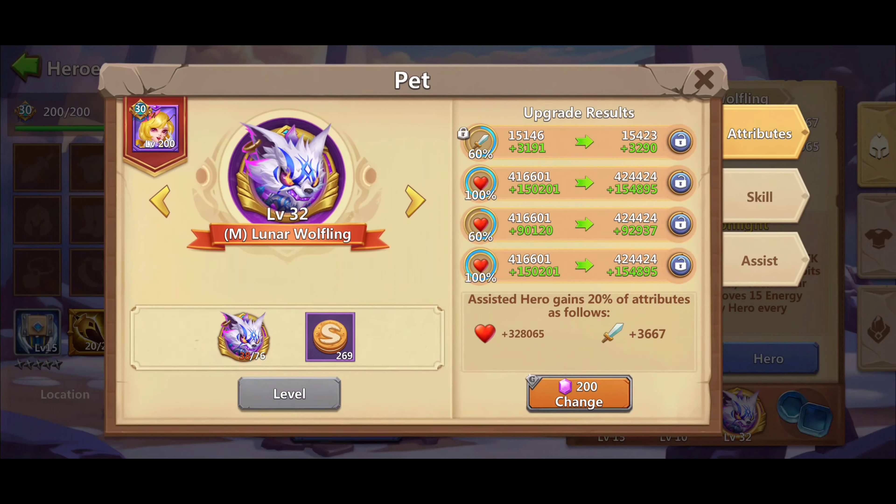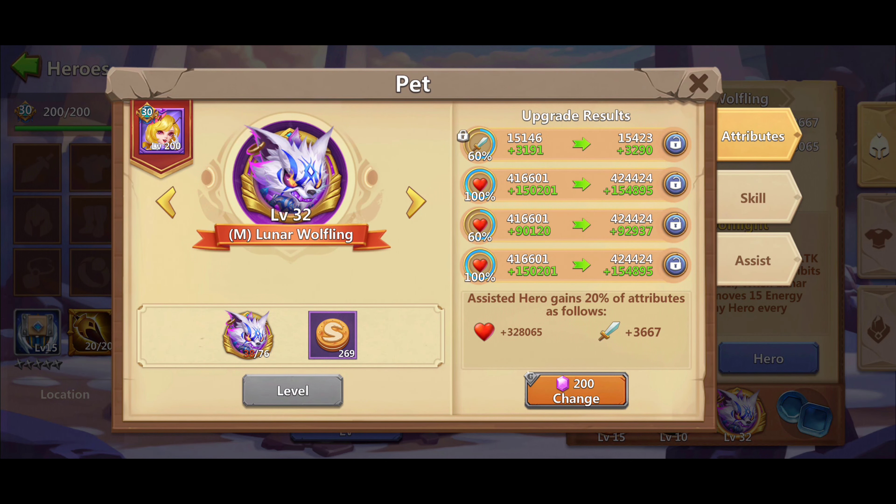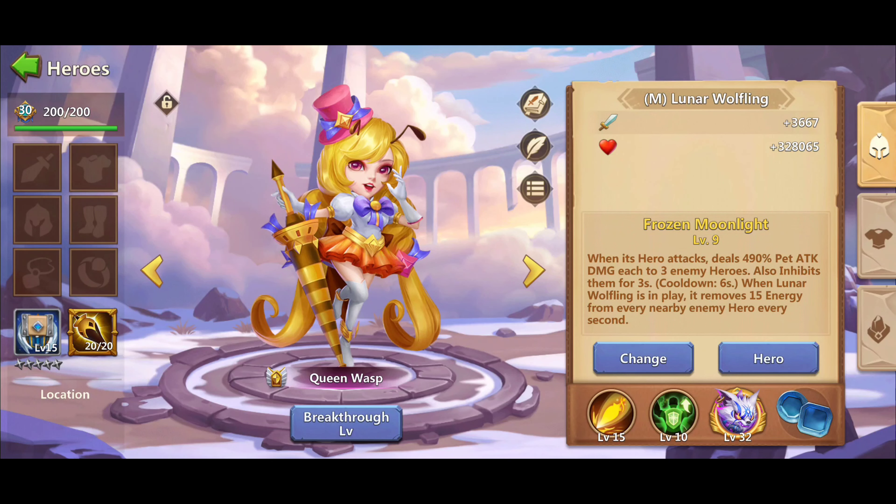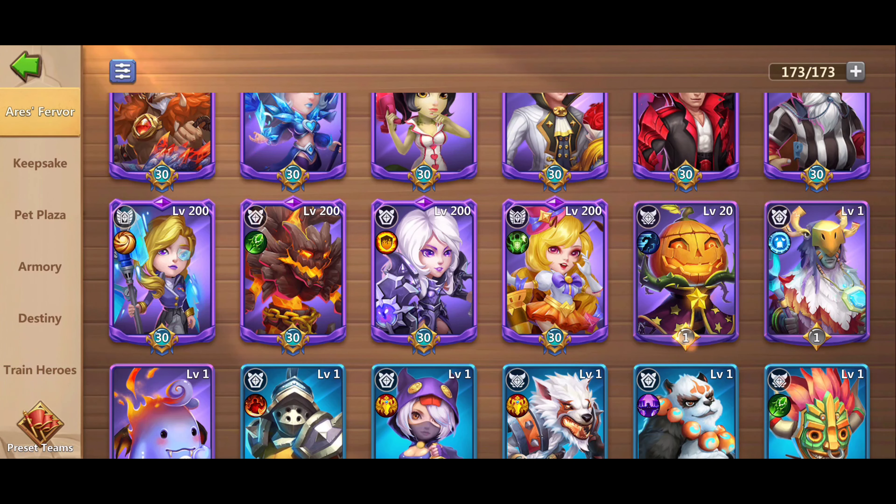Once you click on the talent it will display the two talents that you can change whenever you want. On the pet option you can choose to change it, or if you click on the hero option you will see the pet's traits, level option, and if you want to change the trait. You will also see the skill tab where you can upgrade the pet skill level.